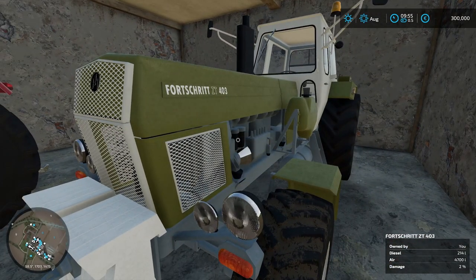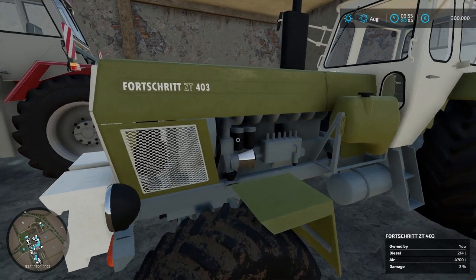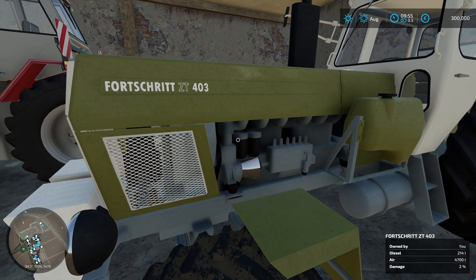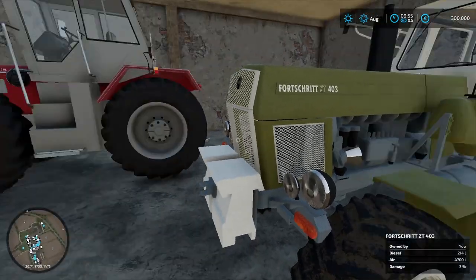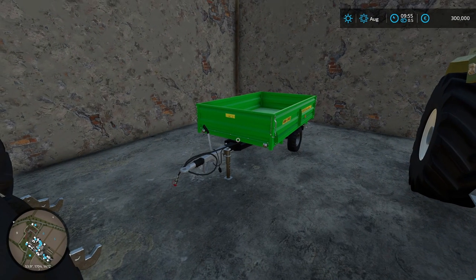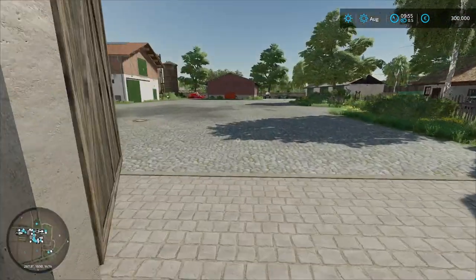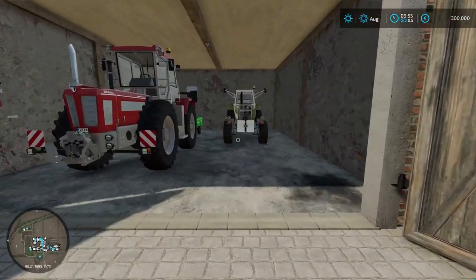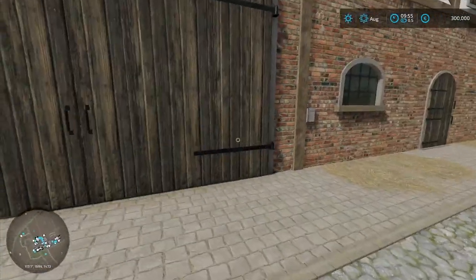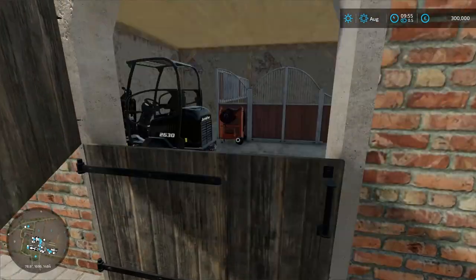We've got this one over here — this is our small tractor. I think it's only got 150 horsepower, but it is the Forge Skrit, I think that's how you say it. We have a little wagon over here that it starts you off with. I went ahead and just left that because I didn't know if I was going to need it. Let's leave it open so we can kind of keep track of where we've been.